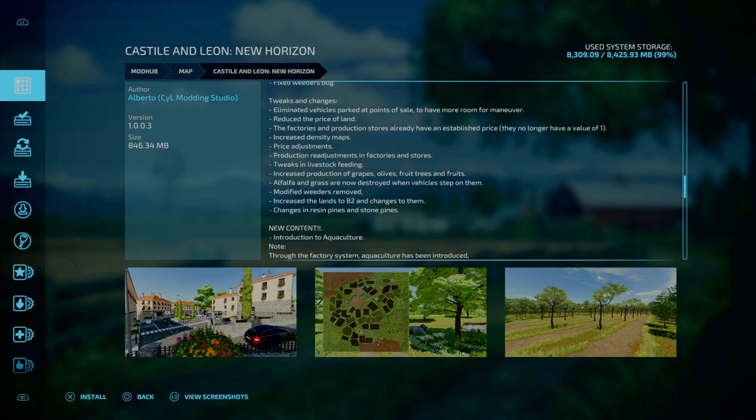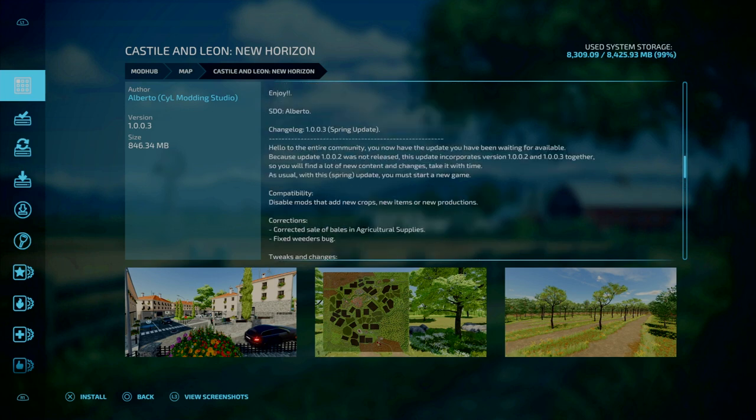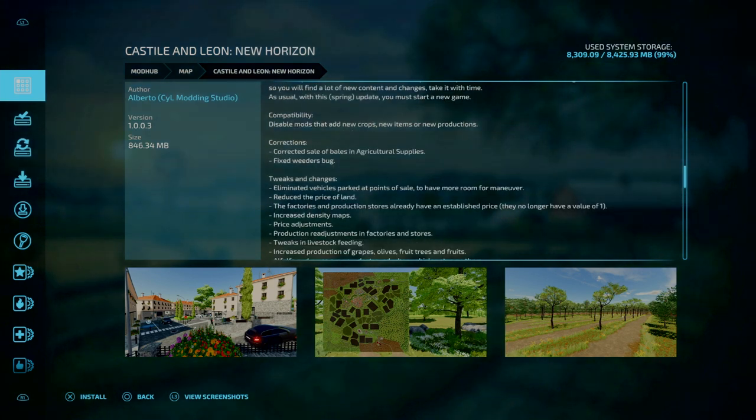I will do a map tour on this. I'm doing this section now post-recording of the mod review — it's Wednesday after having no internet for a day. Changelog 1.003: first of all, compatibility — disable mods that add new crops, new items, or new productions. So if you want to play on this map, make sure those mods are disabled.